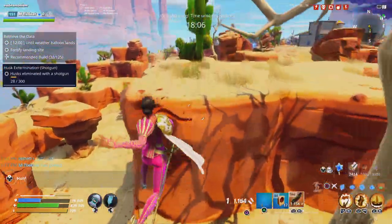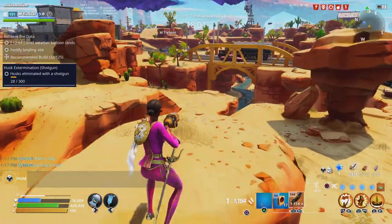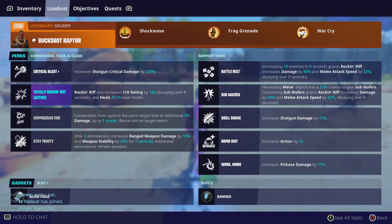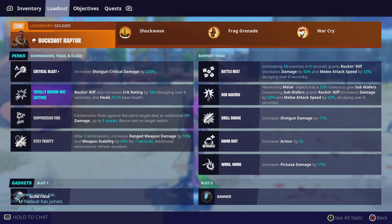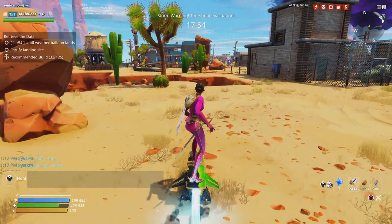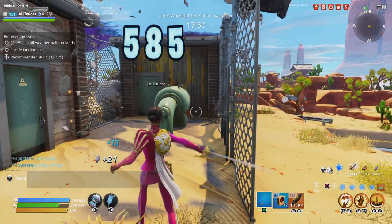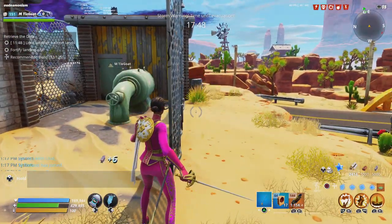That is crazy! So let me show you the hero loadout — I guess I didn't show you. It's totally rocking out. It has Buckshot Raptor, it has Shell Shock for some more damage, and then I have Work Work just to be able to pickaxe better to get materials. And that's it — that was a really good build.